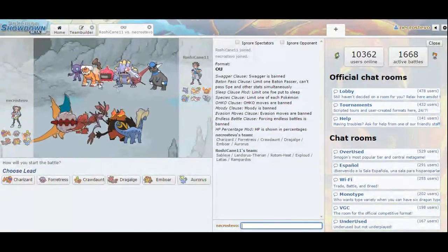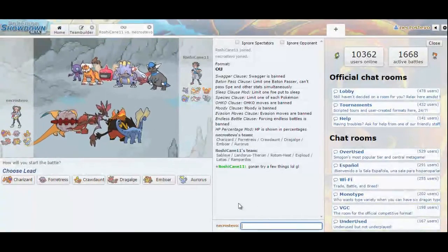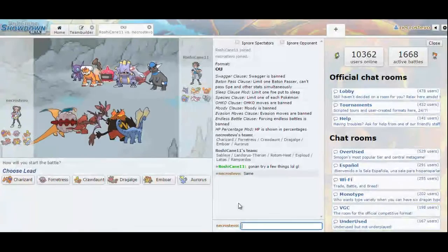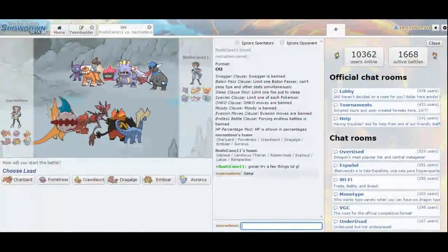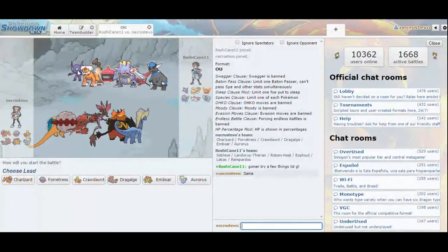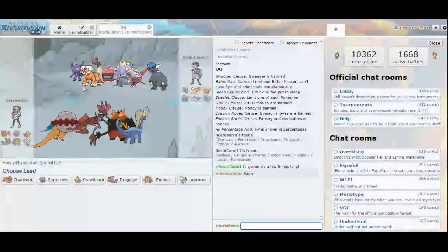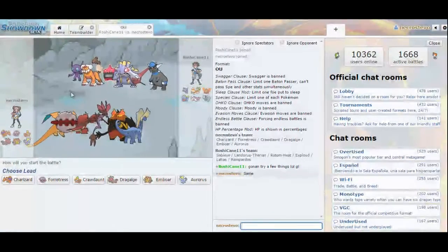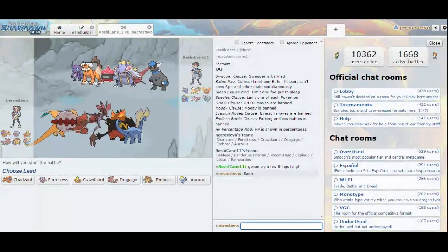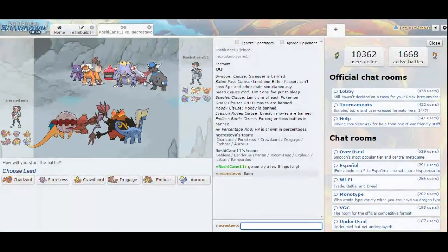He did not bring Clefable — okay, he's just going to try a few things too. I can see Rampardos and Sableye, which definitely looks like his Mega. I doubt he'd bring Mega Latias. Spikes won't be quite as useful in this matchup because of who he brought, but with the Tailwind up, my Emboar completely smashes this team. He's probably going to start with one of these three in the front — Rampardos might be Rock Polish or a Scarf set.